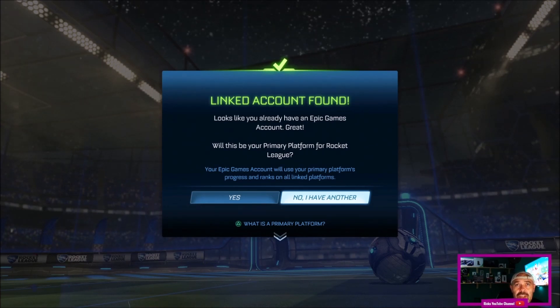You'll get this screen that shows up. It already says linked account found — it looks like you already have an Epic Games account. It will ask: will this be your primary platform for Rocket League? You can either press yes or no, I have another account. So if you'd like to link it to a different account, you're going to press no, I have another account.